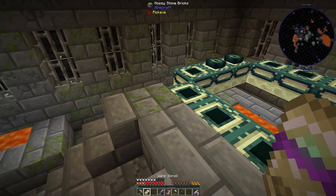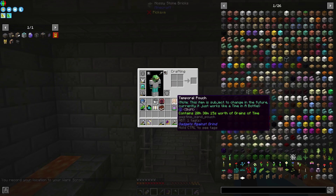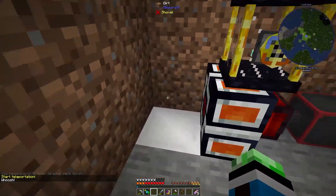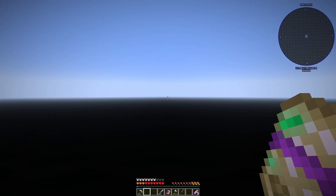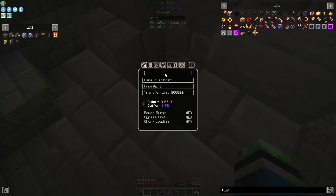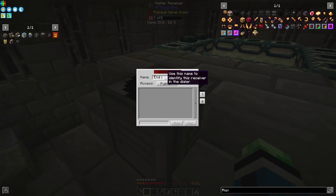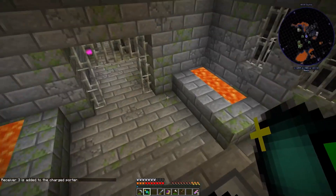Now let's make a matter receiver. I'm back — I have a matter receiver. Now let's use the warp scroll to get back. Unfortunately, it consumes the warp scroll, but it works. End receiver — end portal. Perfect. Now I can come back here without needing to use a warp scroll every time.